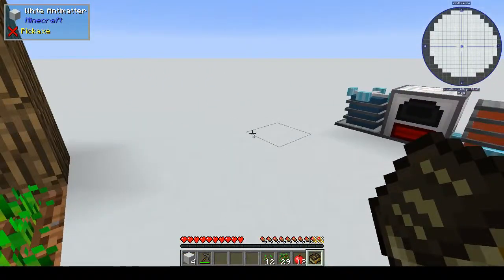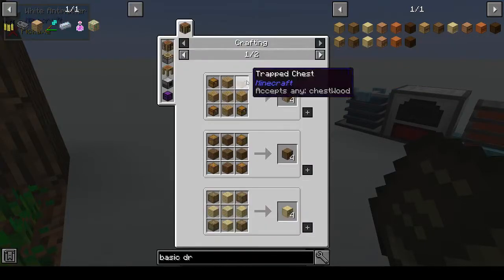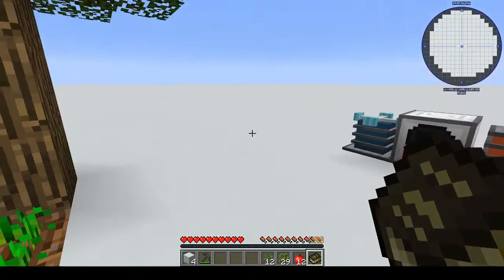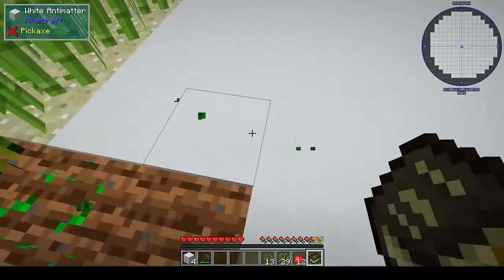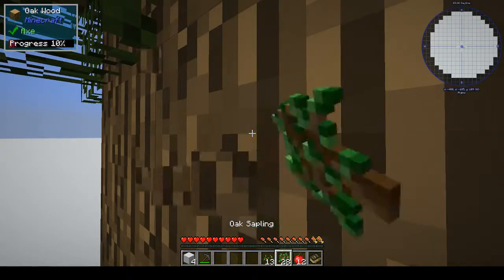To get your 2x2 basic drawers, we need four chests and five planks. We've got one chest, so I think we're going to have to get one of our trees and start doing two sets of saplings. Let's vein mine it down.